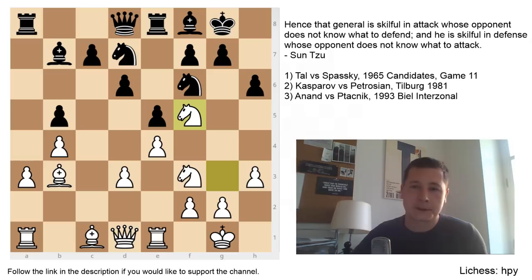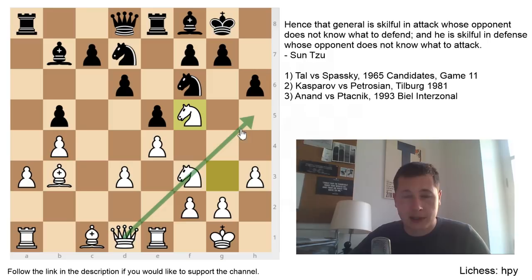The first game example is Tal-Spassky. In this position, Mikhail Tal has the perfect Ruy Lopez knight on f5, looking at many critical squares such as g7, h6, e7, and d6. This is the best position for the knight in the Ruy Lopez, and the knight came via d2, f1, g3, and then to f5. Tal is preparing a kingside attack. He has the option of playing his other knight to h4, sacrificing it on h6, and then marching the other knight into f5. The bishop on b3 is pinning the f7 pawn, the queen is ready to come into the game — his attacking position is basically perfect.